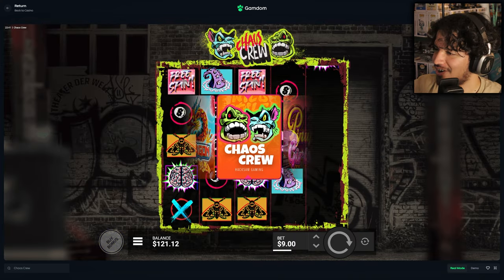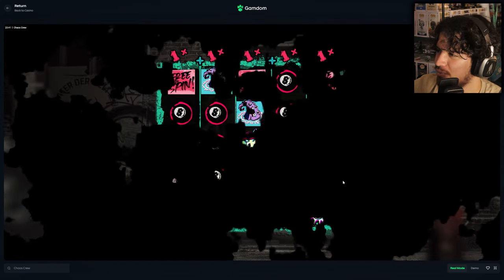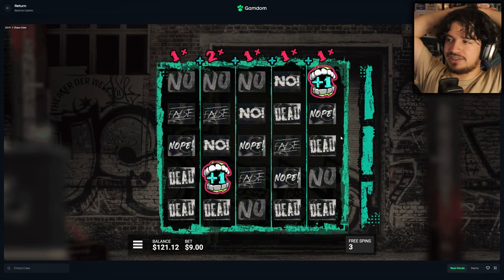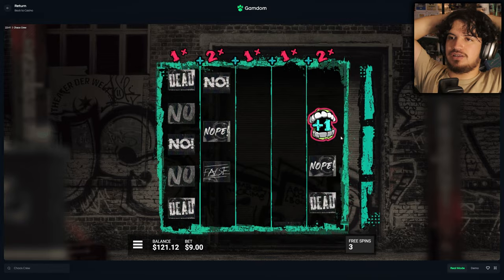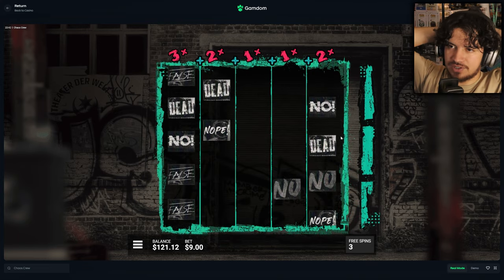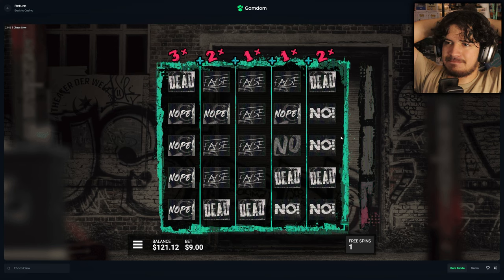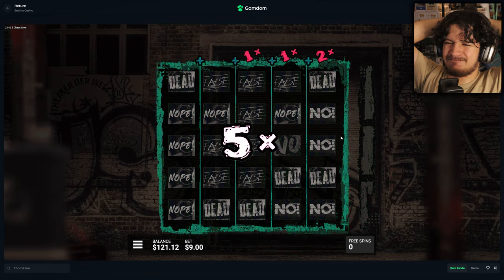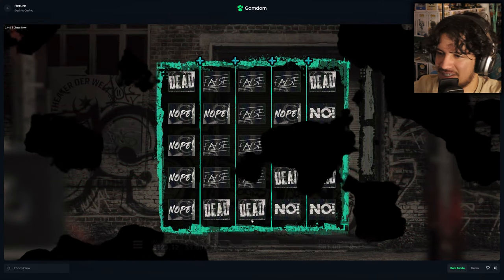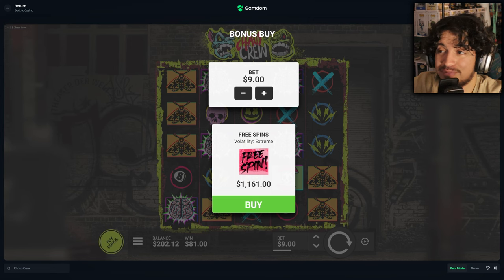$1,161 — such an awkward buy size. I bought this for $1,161 — something random. Let's see it boys, we need this comeback. Chaos Crew could do it — I kind of believe in the slot, I've seen some big wins on here. Come on — three spins. That's really bad. I think we're going to call it there because we literally have no more balance. It was a pretty bad session today, really bad.